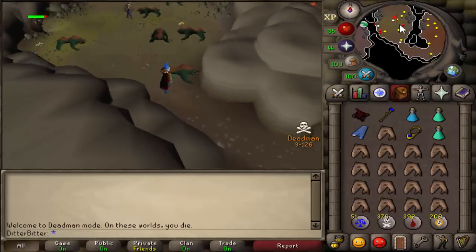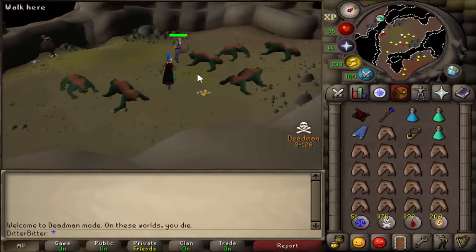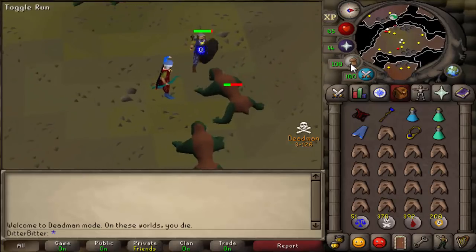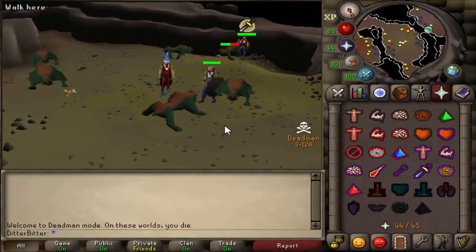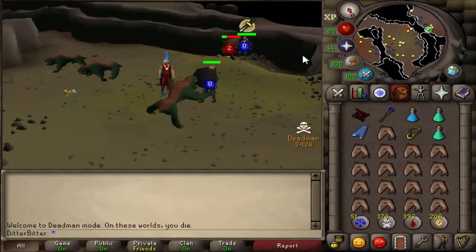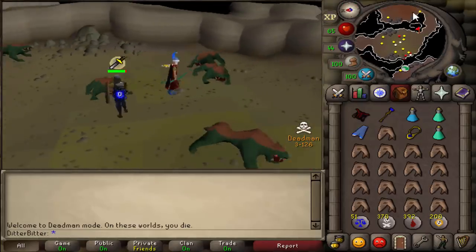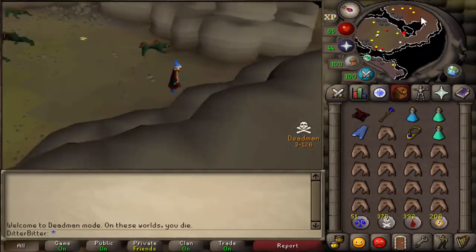We have an MSB with a red d'hide and rune arrows as our range switch. Obviously no melee yet, it's just too early — I don't even know if I'm going to get melee in the long run, might just max out mage and range anyway. We're around 75 range and 82 magic. We're using red d'hide because there's no black d'hide in the game right now and the first couple sets are going for really expensive.